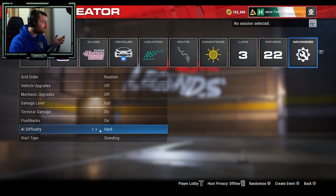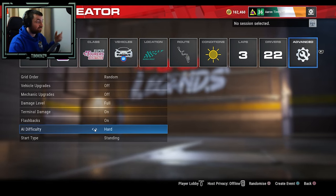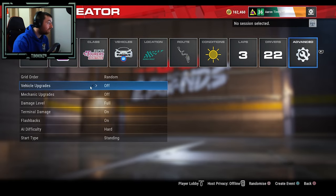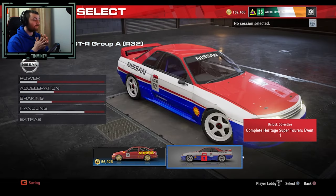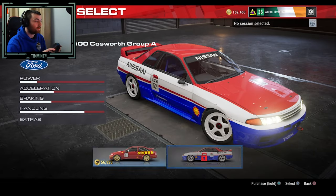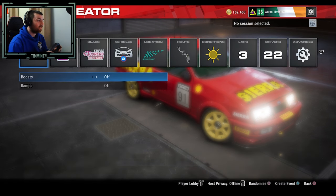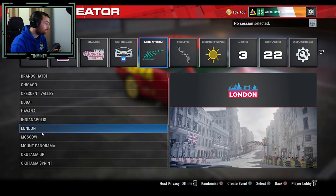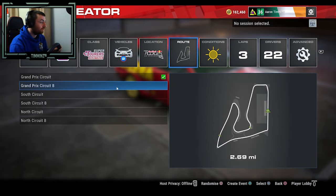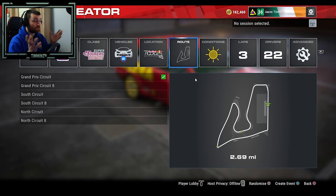I will set the difficulty — the AI difficulty is on hard. Let's create the event. And I can't drive the R32 — I haven't got it. I'm going to drive the Sierra, but then again let's go back and change it back to the Red Bull Ring. We'll just do the normal Grand Prix circuit — that's the one I'm familiar with because I do watch a lot of Formula 1.